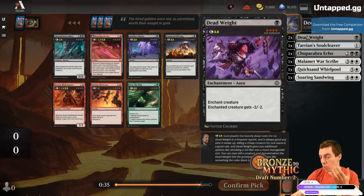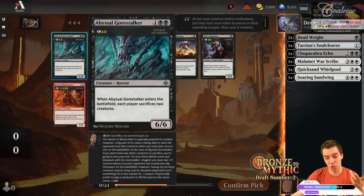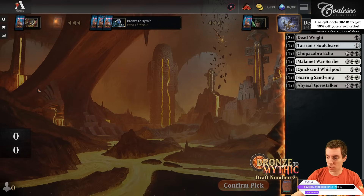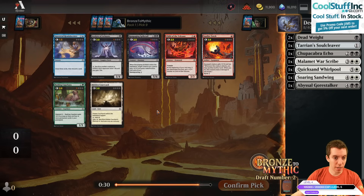We see a late Abyssal Gore Stalker. This fits the idea of our deck going wide — it's a big 6/6. We lost to this card last night. If you have a bunch of creatures in play, you just play this and kill stuff. Black seems kind of open here. Take the Gore Stalker. We're looking for black-white go-wide stuff. We got an Acolyte and a Spiketail — just like the land here, I think. The lands are sweet. Value over replacement of a random playable versus a land you're definitely playing is pretty high.